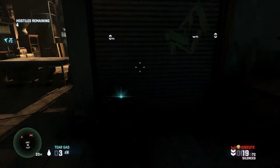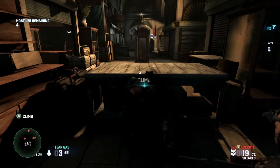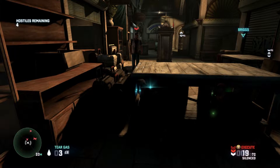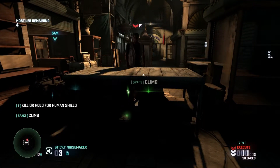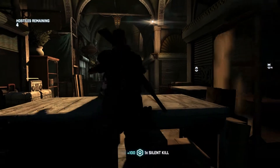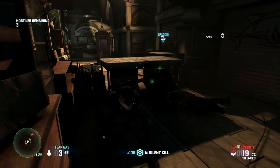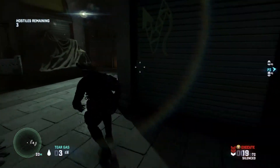I'm going to go up to the desk and pull him over. He comes over to the desk. Right, we have three hostiles left. Let's go, this is a good way to approach.